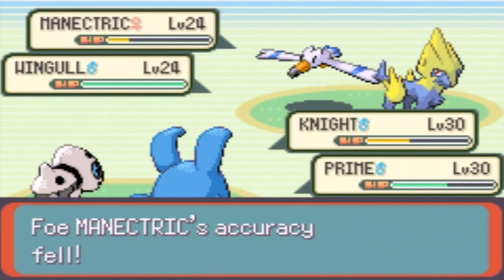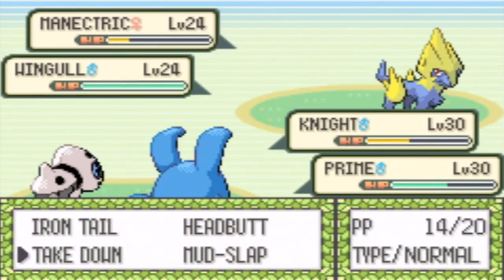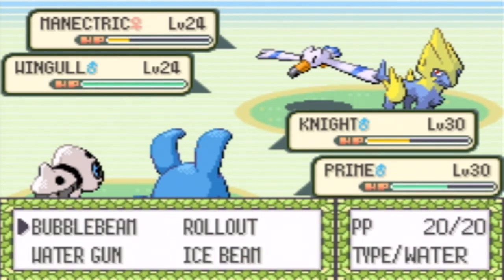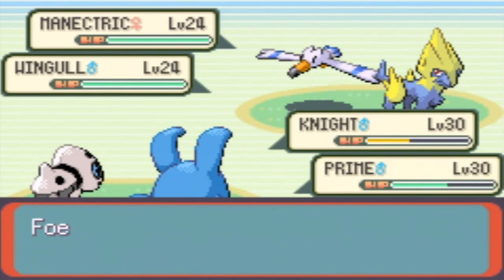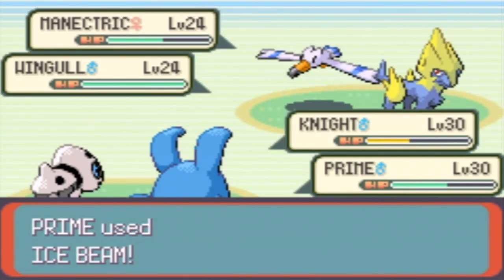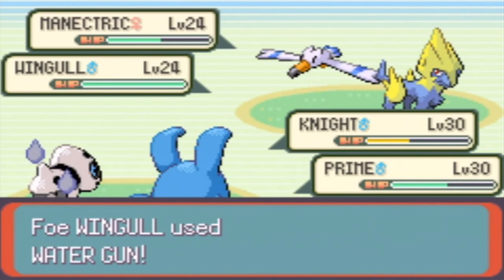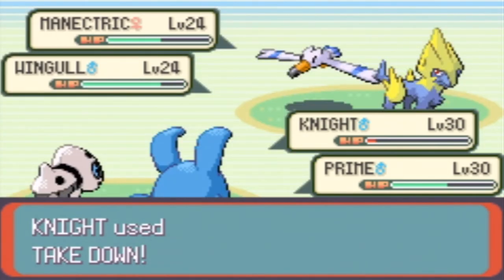Okay, there it goes with the accuracy drop. We're going to use Take Down on the Wingull and Ice Beam on the Magnetric. Not a Hyper Potion — we can freeze this Magnetric. Dang it, I don't think it worked. This Water Gun's really going to hurt me, so I have to take down this Wingull before it totally faints my Knight. There goes the Wingull.